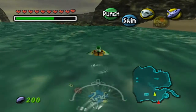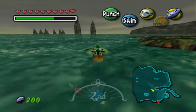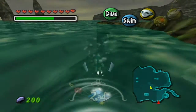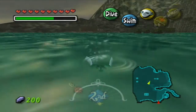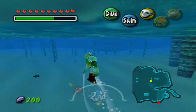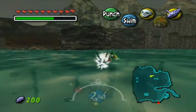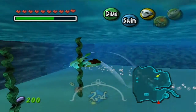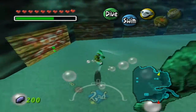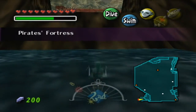Now we need to go to the pirate fortress for the first time and pick up where Mikau left off — getting the eggs back. Our next goal is getting all seven of the Zora eggs back. Four of them are in the pirate fortress, which is kind of conveniently hidden over here. You might not know where to go unless you've read some dialogue, but if you have the map you can see there's an exit off to the top. If we crash into this little board, a passageway will open up that leads straight into the pirate fortress.